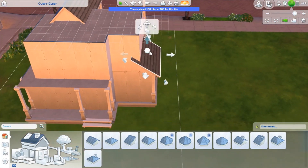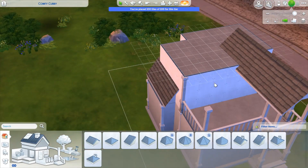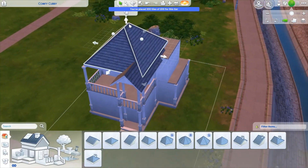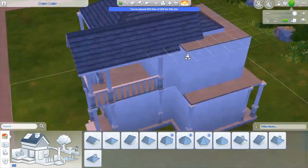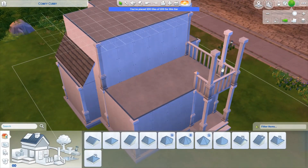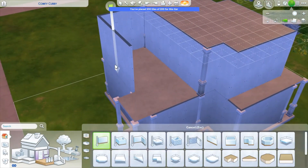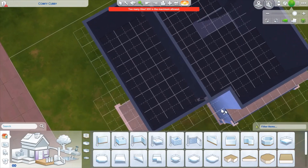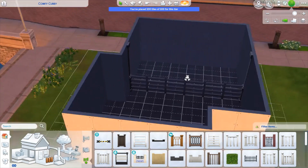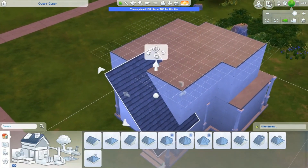I kind of wanted to do an oddly shaped roof at one point but realized it probably wouldn't work because I have such a weirdly laid out floor plan. Here I'm adding the roof for the balcony area, and then it hit me — that doesn't really suit the modern vibe, so I delete it. I add a wall up there and break the ceiling to make it a loft, changing the wall to a fence post so it overlooks from the bedroom to the living room.